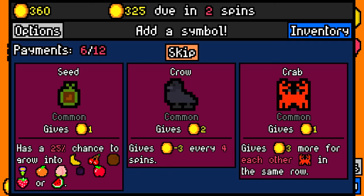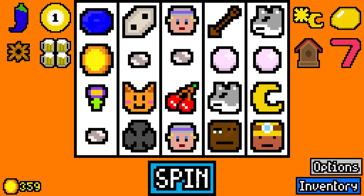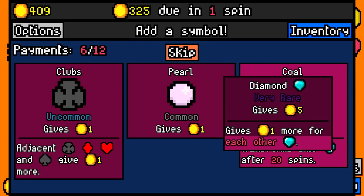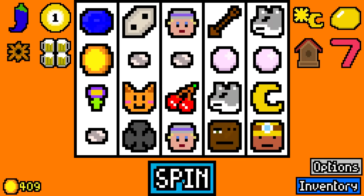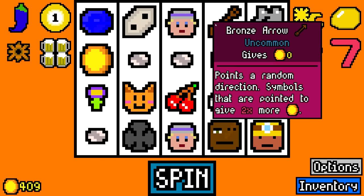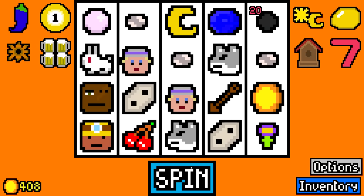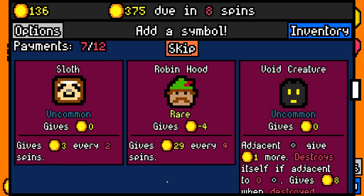Anyways, we've got two spins to make $325. We already have $360, so we're just pulling further and further ahead right now. And we really need to be doing that. I'm going to take a coal for now because it's going to turn into a diamond. It's going to leave a dead spot on the reel. But we've got two people so far that can potentially boost a diamond plus a 2 times. So we can actually get a lot of value out of a single diamond. What I want more than anything right now though is another moon. Robin Hood here is interesting - he gives minus four, but every four spins he gives 29. So he has a profit of 13 every four spins.